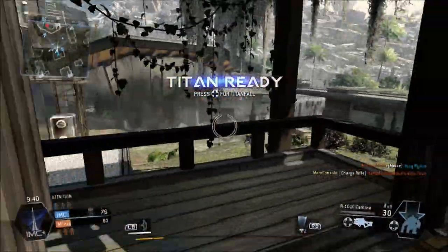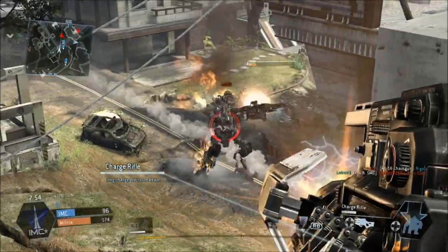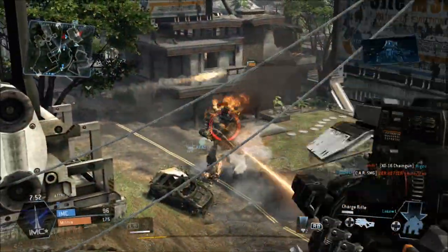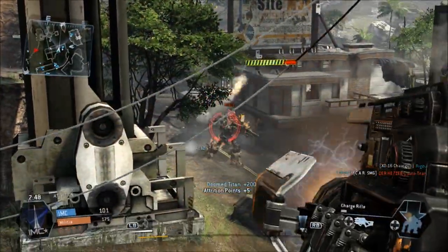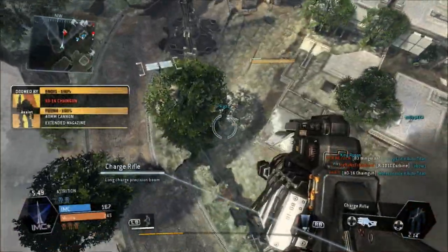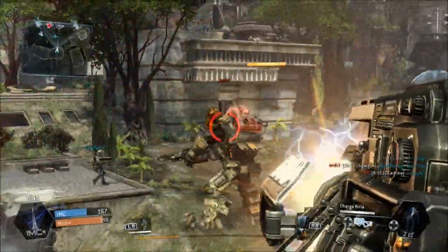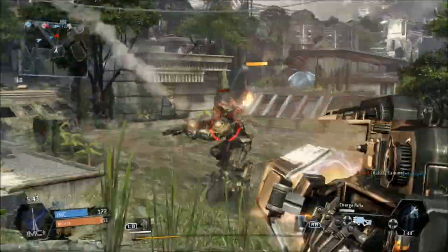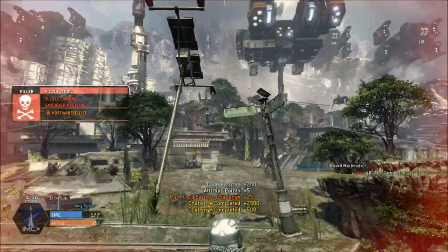Some tips are to find a Titan that's already on its last legs, like this Titan here. And then you can blast it, take it out with one hit and it goes down. Because when you're actually using the charge rifle, you become a sitting duck — it gives out an orange laser that people can trace directly back to you and then they can take you out. So find a Titan that's already on its last legs. That's a good tip.